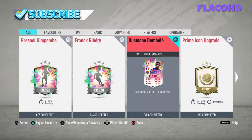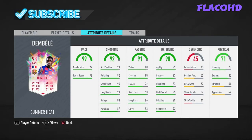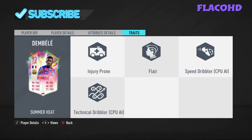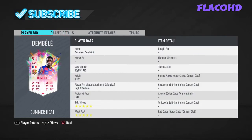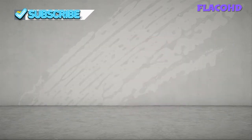Yo guys, welcome back to my channel. So today I'm going to be showing you guys how to do the Ousmane Dembele Summer Heat SBC. It is a phenomenal CAM card — 5 star, 5 star. Incredible attributes and stats. His traits are injury prone and flair. It is a good card to link up to Rivera, and you do get a soft link if you've already done this card. So let's get on with it.